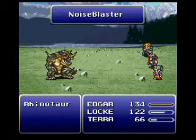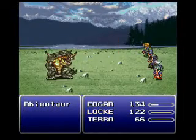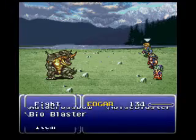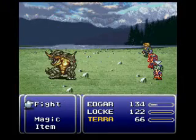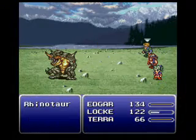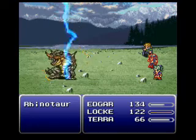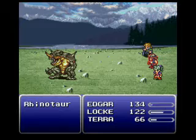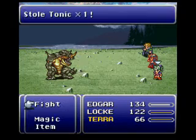Let's do the Noise Blaster — it inflicts the confusion status. And Locke is still not stealing. Let's confuse him again, keep him from attacking us this way. He's too busy beating himself up. He casts Megavolt on himself — that's his specialty, but he gets healed by lightning attacks. You guys just continue defending. Locke, you try stealing again — this guy has a rare item I want to acquire. And he stole a tonic — that's not what I wanted.